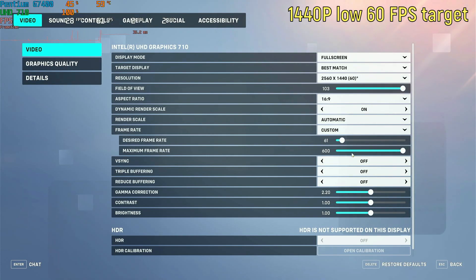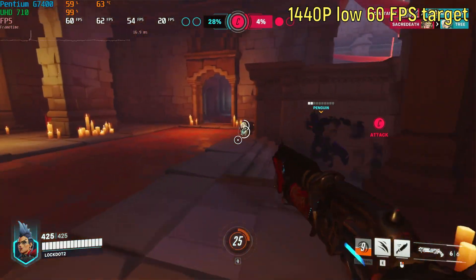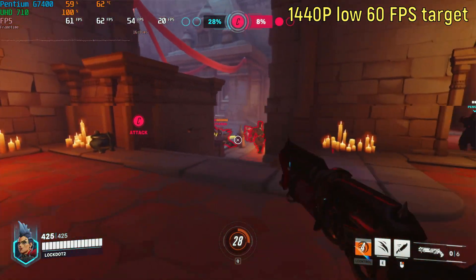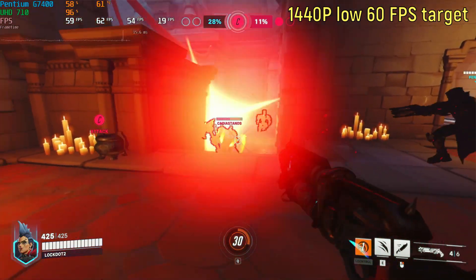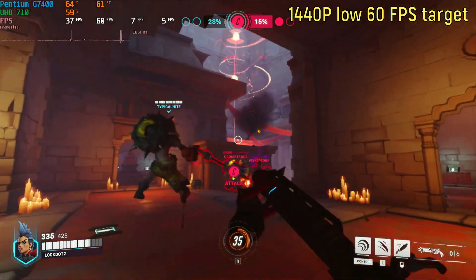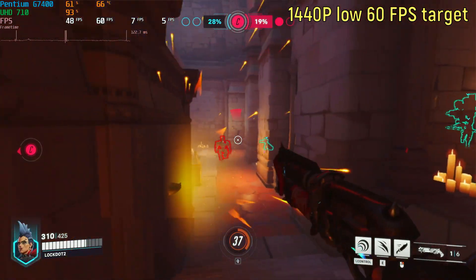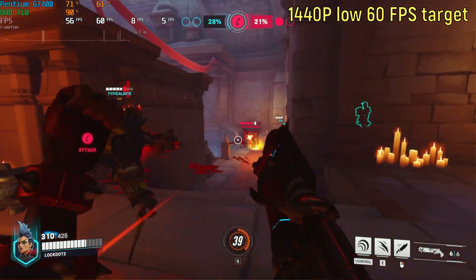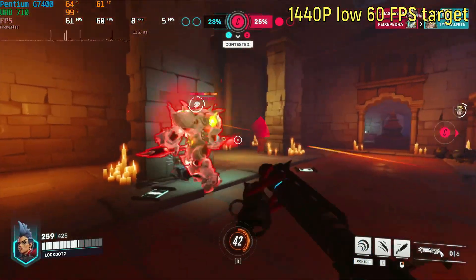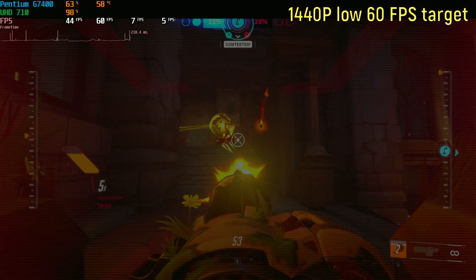Then I decided this is performing too well, so I went over and set the resolution to 2560 by 1440, aka 1440p. I also had the 60 frames per second target, and the game did noticeably look a little more smeary than at 1080p — I'm currently on a 1440p monitor — but it was still getting 60 frames per second. It did drop into the 50s but not really below that, which is downright pretty impressive, because this is basically the same speed as a GT 710.